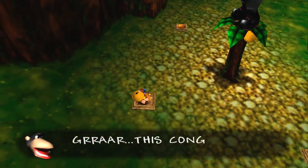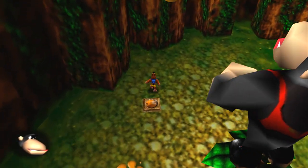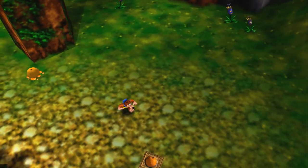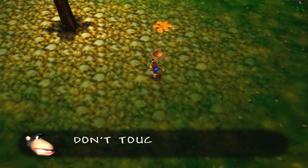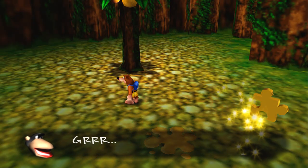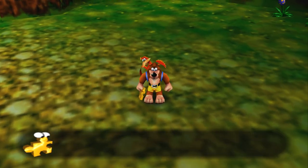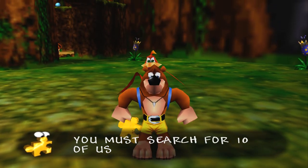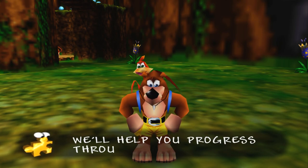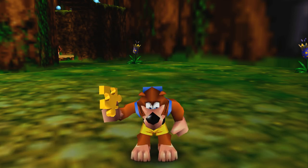Let's talk about getting our first Jiggy! This is Konga — he throws oranges. We gotta make him throw these oranges at these orange switches. Does it, like, set off a detonator or...? I don't know. Clever! There's our first one! Clever bear — you did it yourself! That's pretty easy.